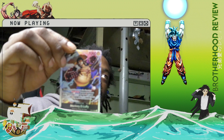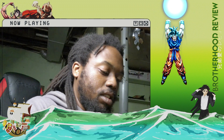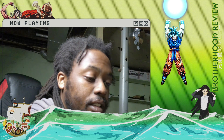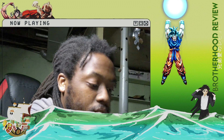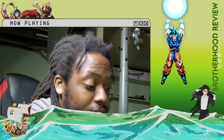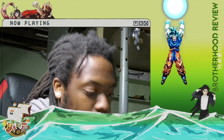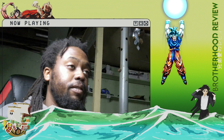And then Monkey D. Luffy Gear Fourth: this character can also attack active cards, once per turn you may return seven cards from your trash to the bottom of your deck in any order, set this card as active - then this character will not become active in the next turn and in your next refresh phase. That's it for sleeving the cards I wanted to sleeve.